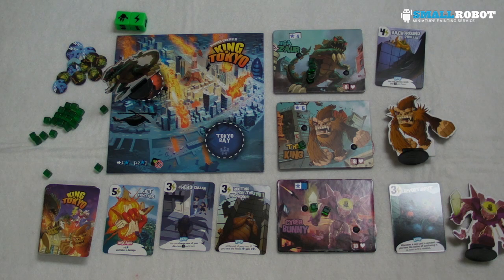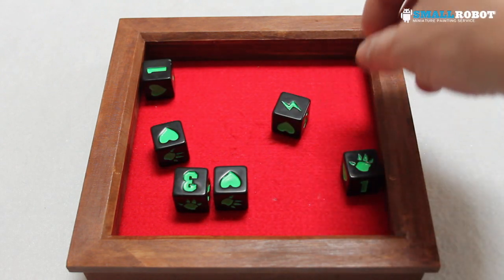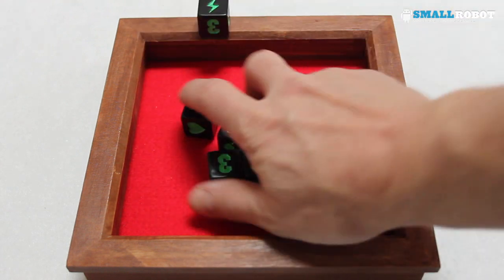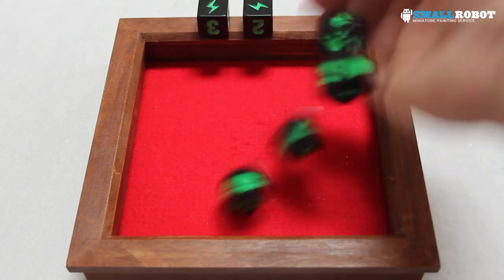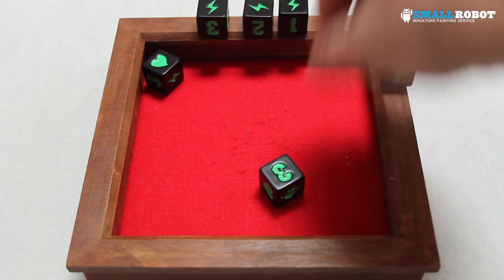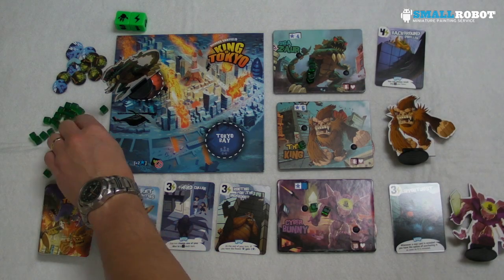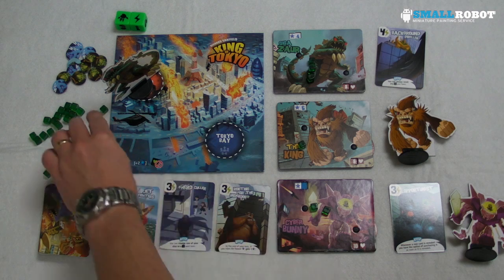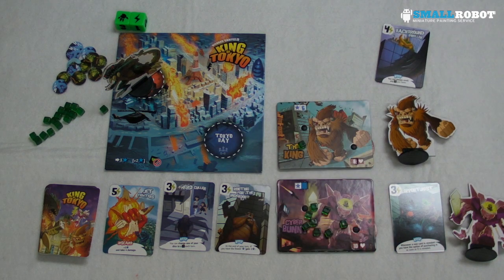The new card revealed is Jet Fighters — a discard costing five, giving plus five victory points but take four damage, basically double what we just did. Now it's Cyber Bunny's turn. Cyber Bunny wants to build energy, doesn't want to hit anybody. She rolls and gets a hit. Can't use the heart because she's at ten health, can't use a three without triples for victory points — so six energy coming her way.